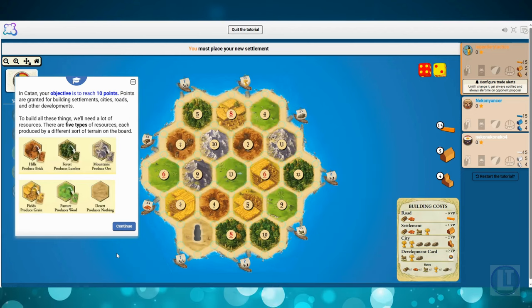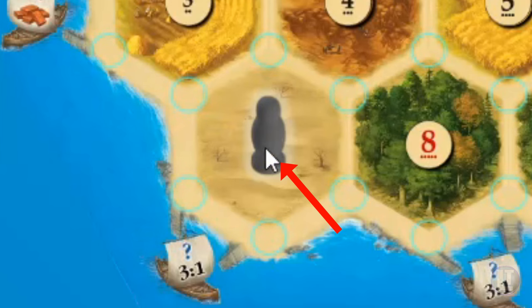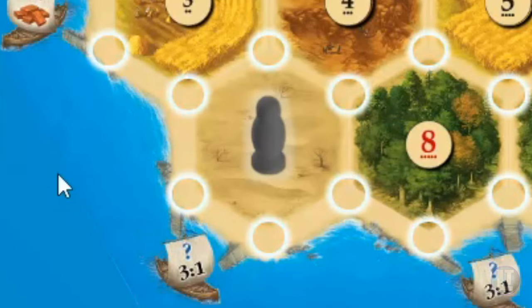There are various different types of terrain. Hills in red provide brick, forest in dark green produces lumber, mountains in gray produce ore, fields which are the yellow spaces produce grain, the light green spaces are pasture which produce sheep or wool, and the desert — you'll see this dark token, the robber — produces nothing. It's the only dead square on the entire board.